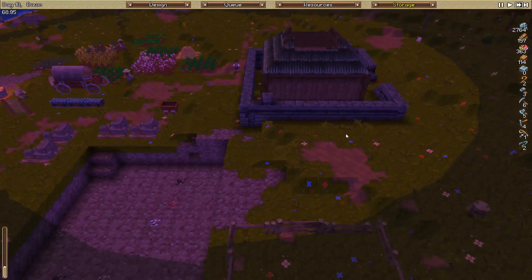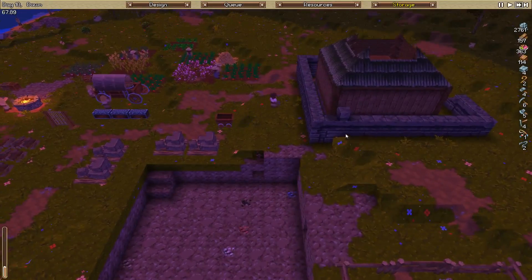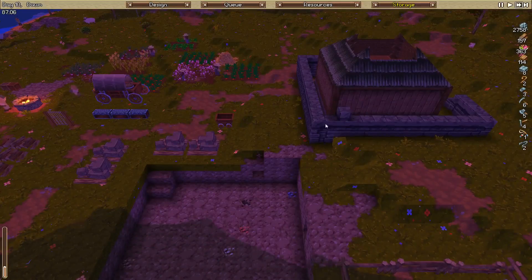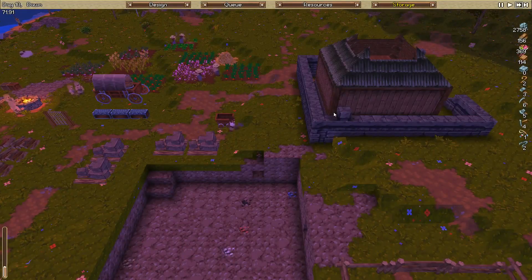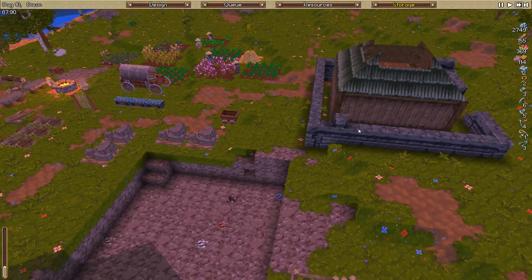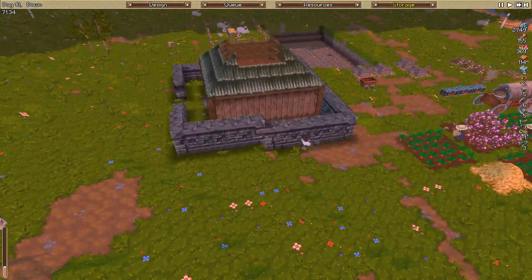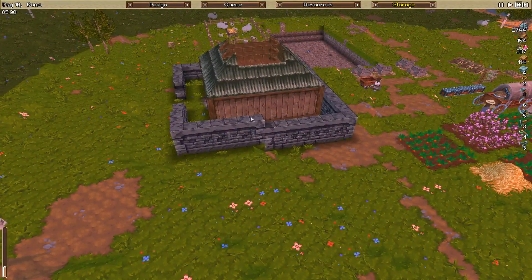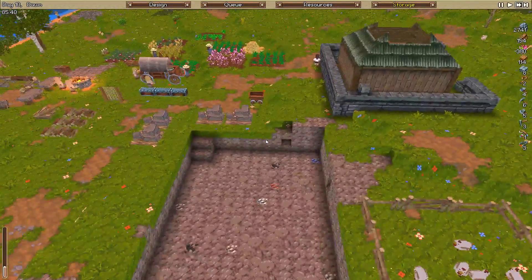I'm not really sure what's ideal in terms of castle wall height. I guess we'll see once we get some monsters. I assume things like goblins can't climb walls, but maybe spiders can - that makes a bit of sense. I'm not sure whether you get really tall things that can hit your guys on top. This is level 3 - I think we could probably just stick with level 4 for the moment, and if we need to change that later we can.